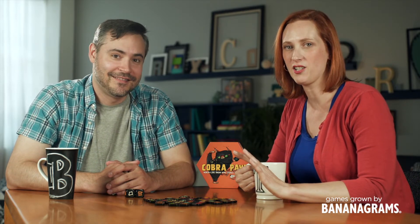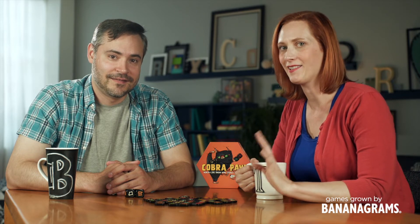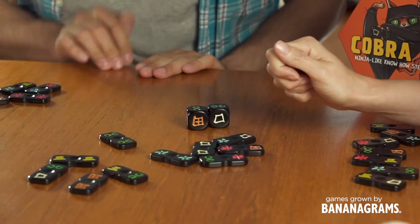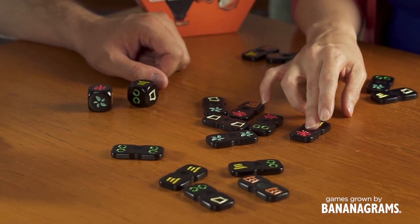For every combination of symbols rolled by the dice, there will be only one tile that matches, and everyone is racing to claim it. To claim a tile, quickly place your fingertip on it before the other players. Covering with your whole hand is not allowed, and consider it quite shameful. If there is a tie when claiming, the player whose finger is in, or closest to the divot in the center, wins the tile.